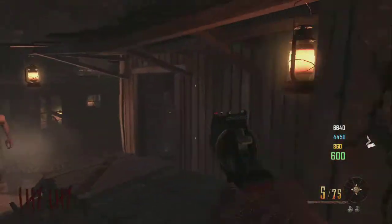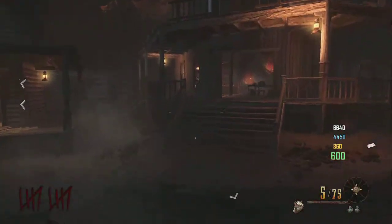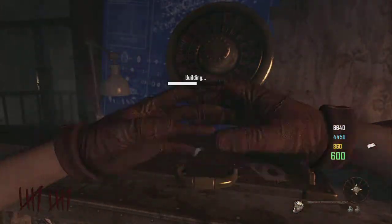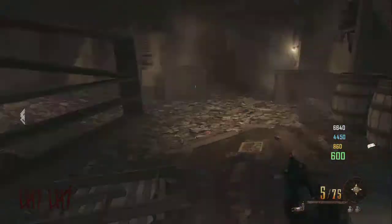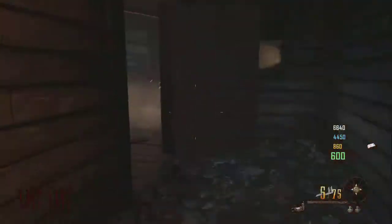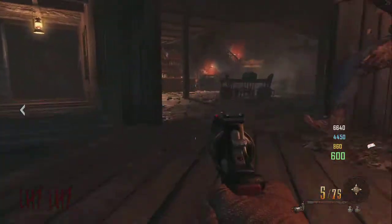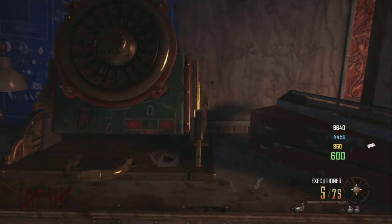The subsurface resonator is basically like a thunder gun, but it's only a turret. Grab that next piece and head over to the workbench and place down your part. You'll need only one piece after this, which is the engine, up at the very top of these stairs in the same building where we've been finding all the other parts. Head back to your workbench and place down your part — that's pretty much how you build the whole subsurface resonator.